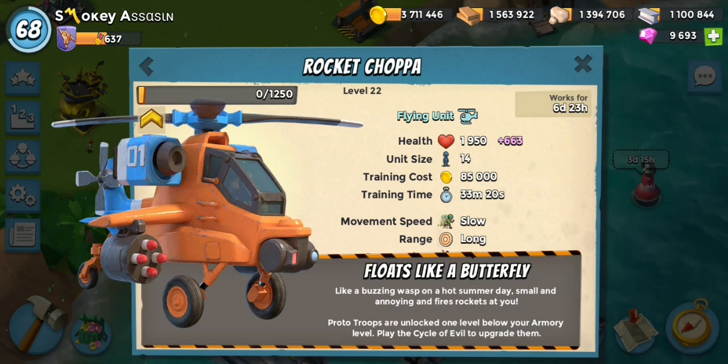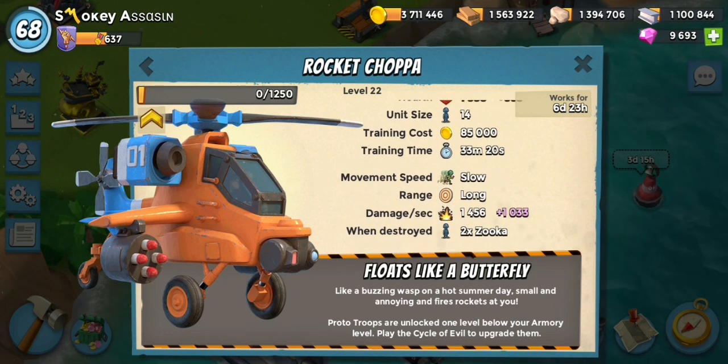Looking at the stats, it says flying unit, which means it'll fly rather than run across the floor. You don't need to worry about mines or clear anything because they just fly over the top - not affected by mines. They get 1,950 base health and you can fit one per landing craft. They're going to cost you 85,000 gold a pop and 33 minutes 20 seconds to train.